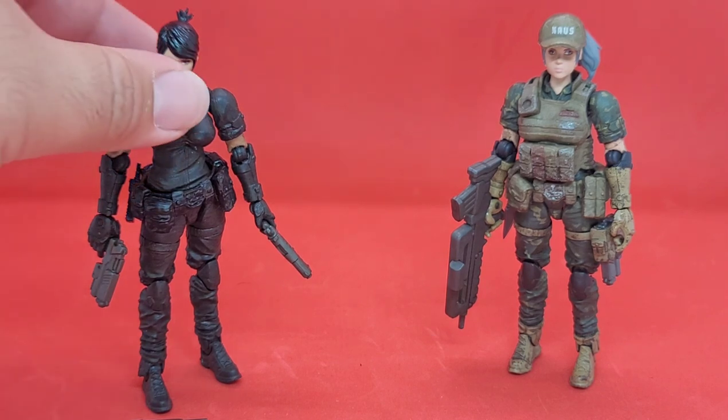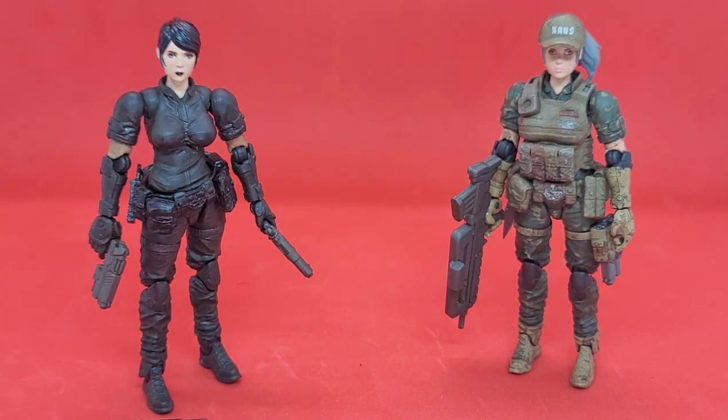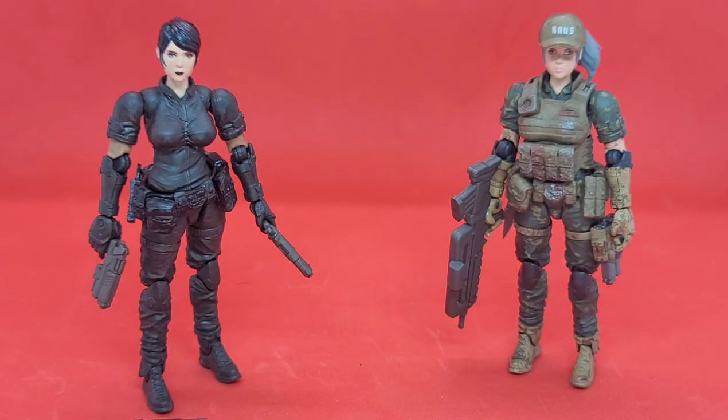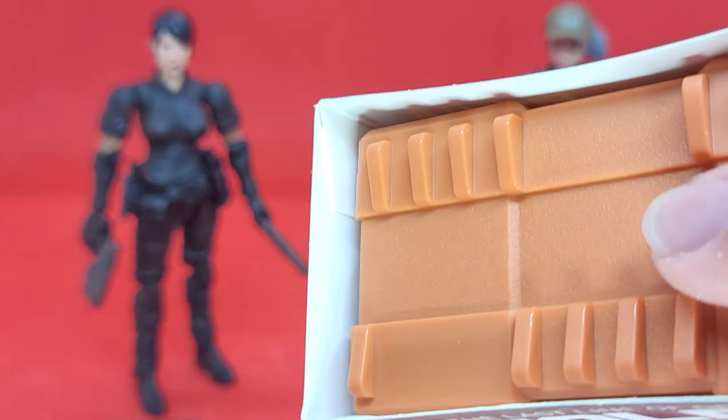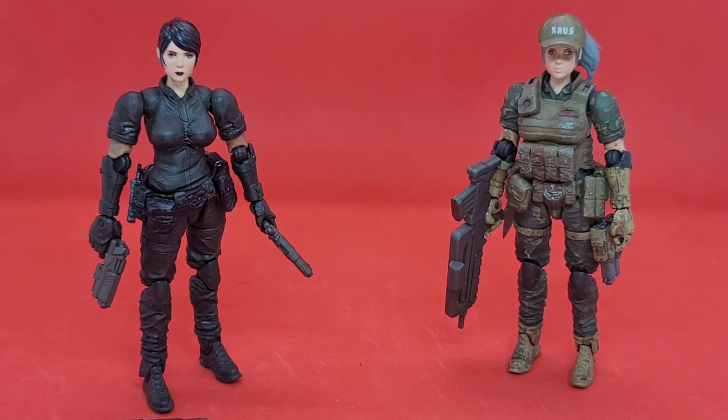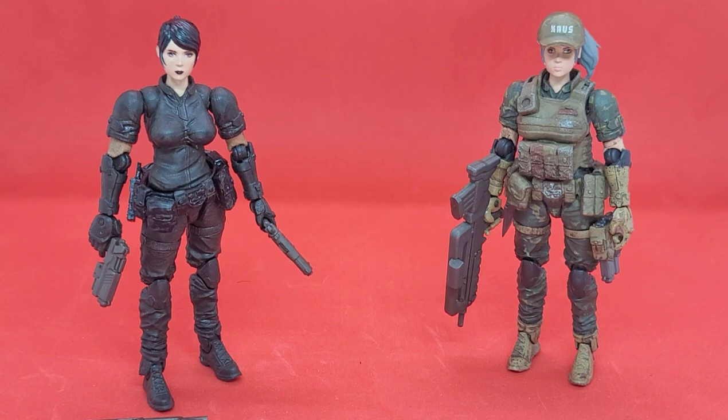I'm kind of tired of buying Acid Rain figures at $50 when there are obviously things they can do to make it cheaper and more accessible. At $25 it's refreshing. The thing I wish is that she at least came with a pistol no matter which Shadow of Asomite you got, and a holster for it — right now the only way to have her weaponry on her is in her hands, there's no sheathing it anywhere. That kind of sucks.